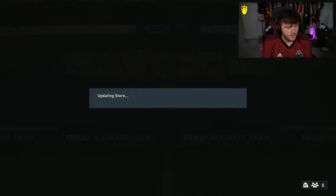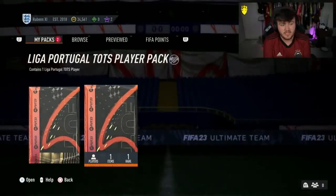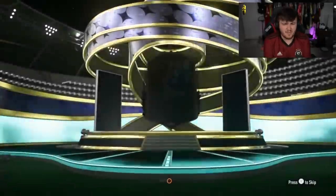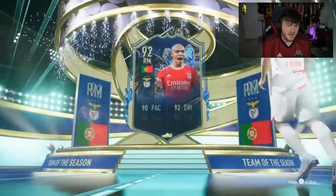Kyle Walker in there as well. Fair enough. What are we saying in the 81-times-11 Serie A pack? Can we get a W? He's doing the Liga Portugal TOTS Pack first. I don't even know who the best one is here. Gonçalo Alves? João Mario's okay — 92 rated, can play sentiment as well. It's a half-decent card.